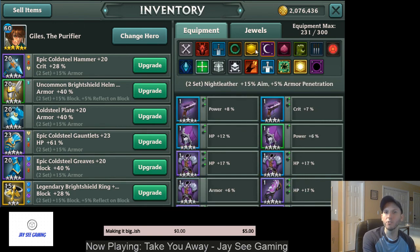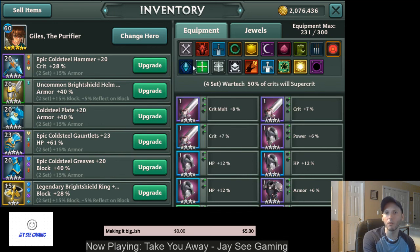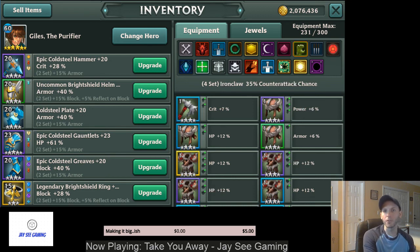Those are all the two-piece sets. The next ones are four-piece sets — there are six different four-piece sets. The first is the Iron Claw set, which gives you a 35% chance to counterattack. Whenever you're attacked, you have a 35% chance to use Skill 1 from your hero on the target that attacked you. This is really good for tanks, people with Taunt and Provoke, because they're going to get attacked a lot. It's also good for heroes who have decent abilities on Skill 1.